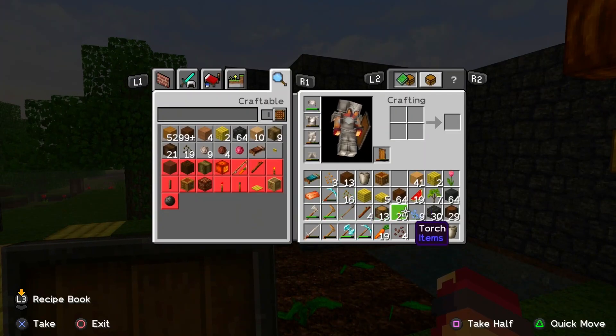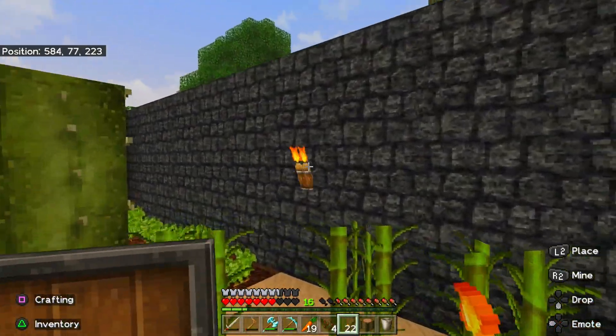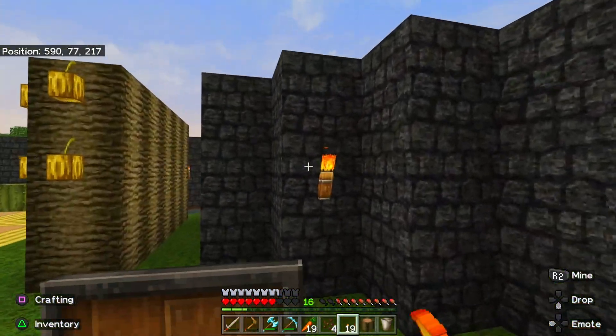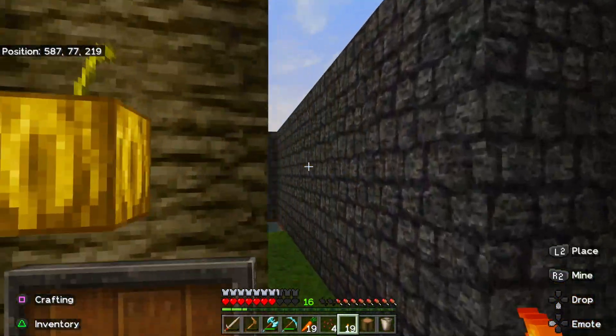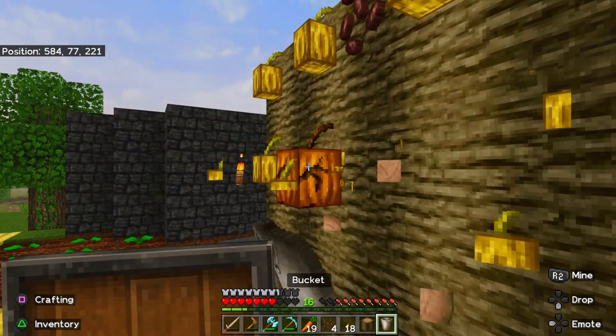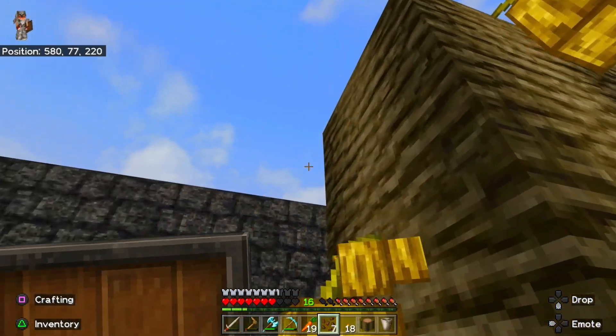I think this is a good place to end — let me just place down some torches so this place doesn't become a mob factory, and we'll be all set. This looks pretty epic. I will be adding more onto here and expanding this in the future, but for now this is pretty set and looks really good. This one is ready to harvest — I got seven from it.